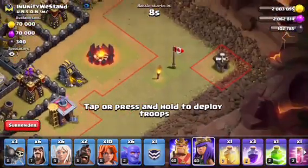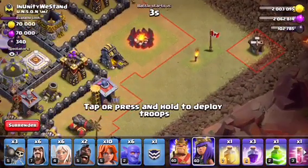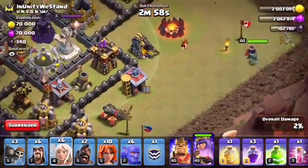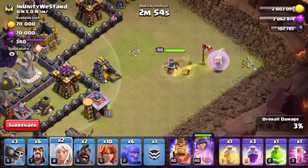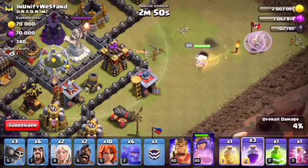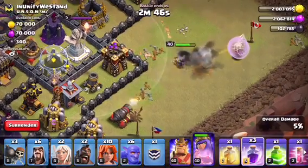If I put it over here on this Builder Hut I could maybe save some time. We're risking it right now — and yes, we did! Unbelievable. Now my Archer Queen is gonna go in the wrong path, which I didn't want... actually she's going the right way now.